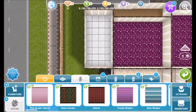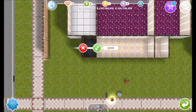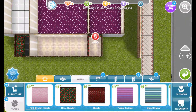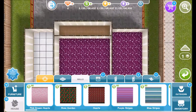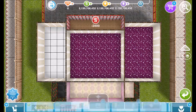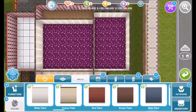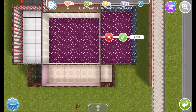Now let's do the walls. I will use rose garden walls for the manager's office and the bathroom, and then I will use pink dream hearts for the check-in area. After that, I will use the dotted lines — red ones — for the kitchen and the eating area. And then for the sleeping and main play area, I am going to use the space rockets.